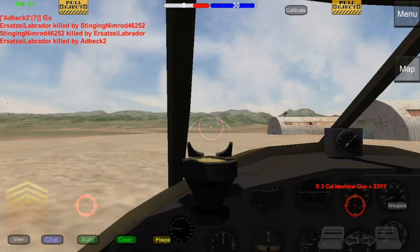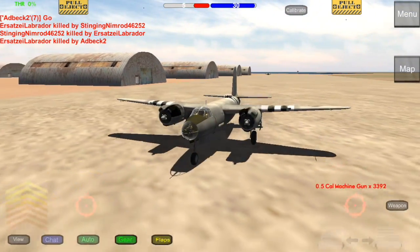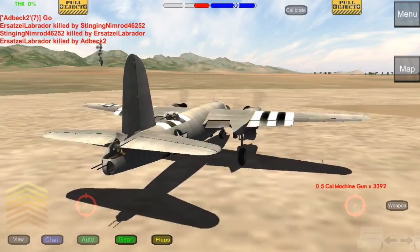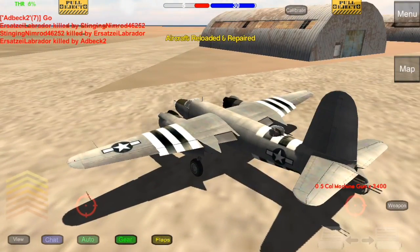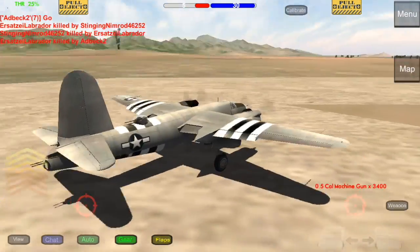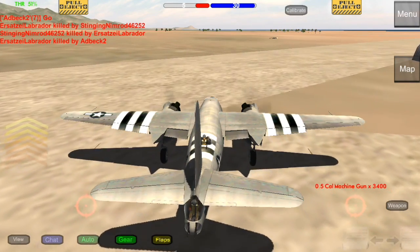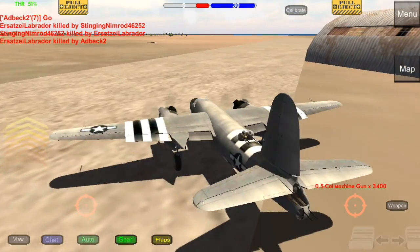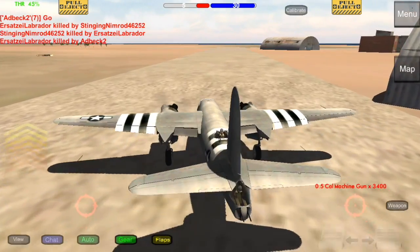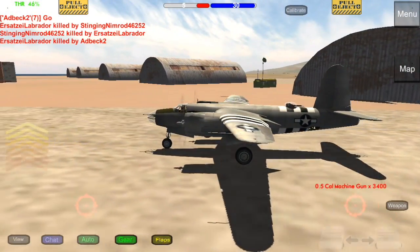Nothing can beat that landing guys. I should have made it more cinematic but I didn't want to ruin it. Everyone's here at Pearl Harbor just enjoying themselves. I'm gonna pull a really sharp turn and continue taxiing. If you set your throttle at 50 it'll allow you enough to move really sharply, and then you can lower it down once you gain some speed. It's a little risky though.